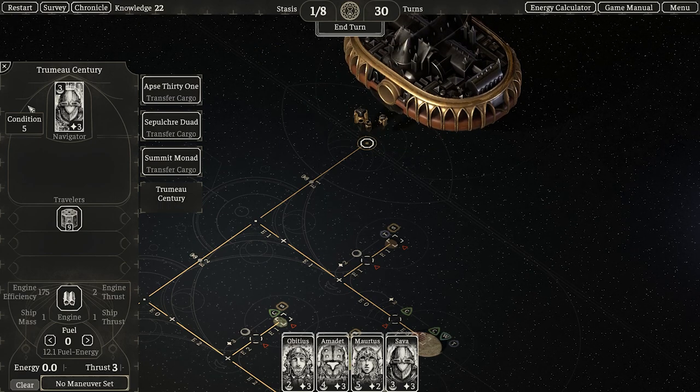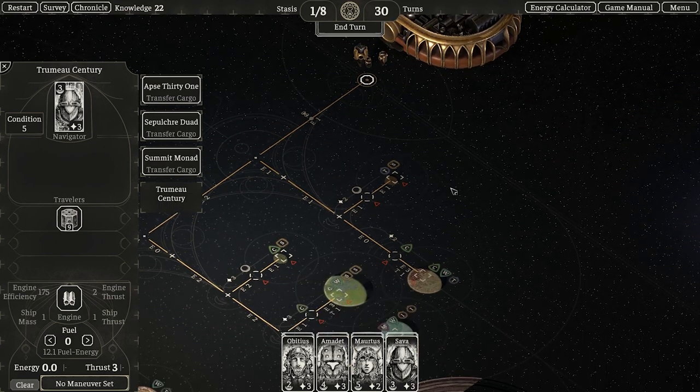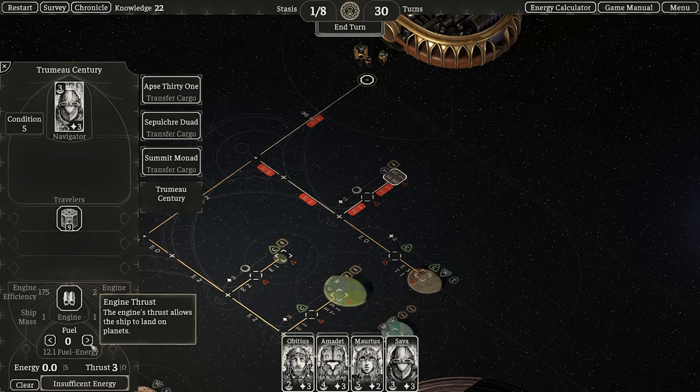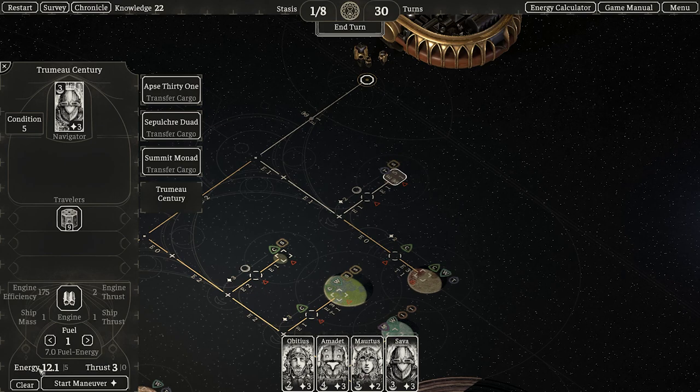Still limited by efficiency, but if you pull up the calculator — what's the ship's mass? It's got to be one, right? And the efficiency is 175. Look at that — one fuel gets you so much efficiency. That's just wild. Which is to say, this thing is going to scoot around as a scout quite effectively.